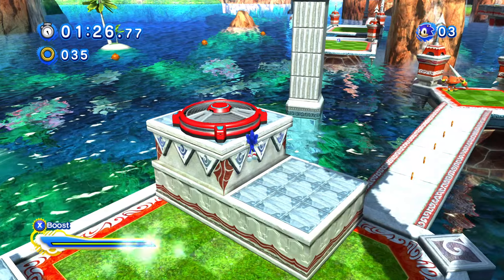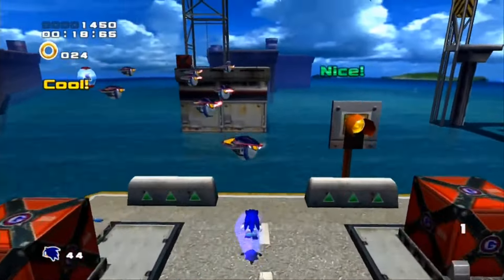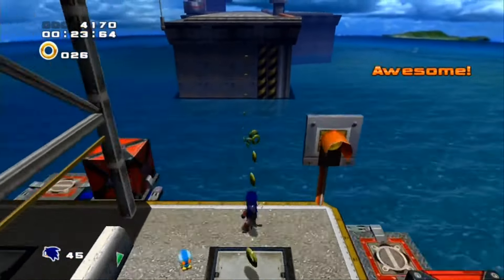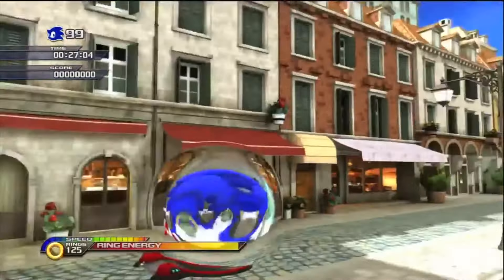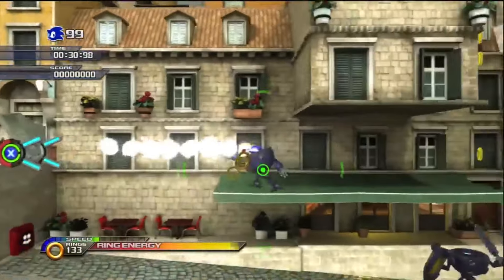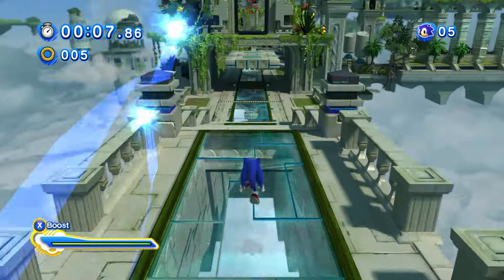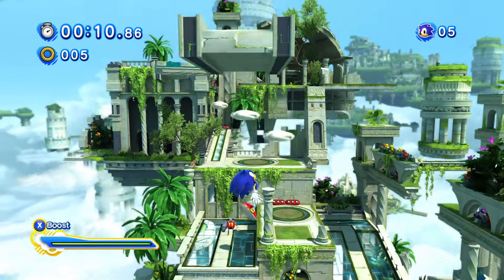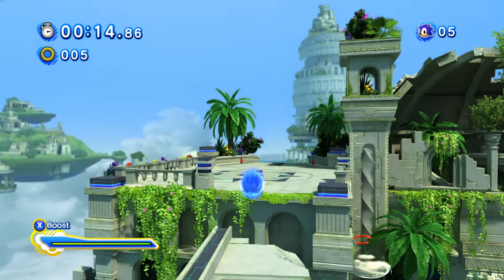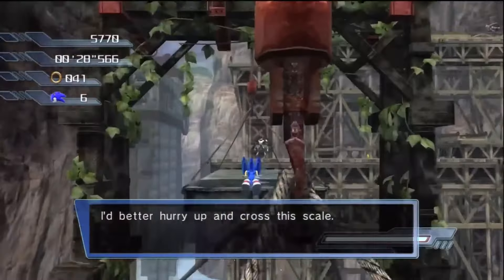Starting off with the air dash, this move is actually introduced in the adventure games as a method to sort of reposition yourself after a jump. While I'm only talking about its implementation in the boost games, I do think the adventure jump dash was probably my favorite iteration of it. The two boost games to feature it are also the ones that focus least on platforming and more on quick reaction time. The Unleashed and Generations jump dashes are pretty much the same — after you use it, you lose all of your forward momentum and drop down like a rock, a tradition carried over from Sonic '06 of all games.